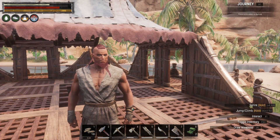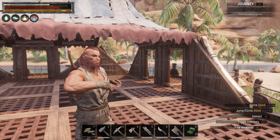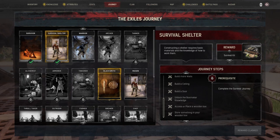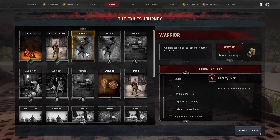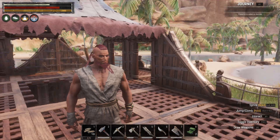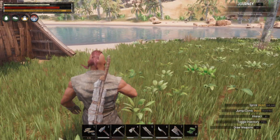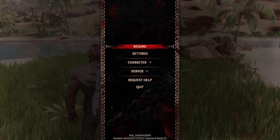Hey, welcome back Conan Exiles players, we are going to continue our journey today. Let's go into the Warrior journey to learn how to fight better. Looks like the first one up is dodge. Let's get out here into the wild — well, just being on this island we're on.